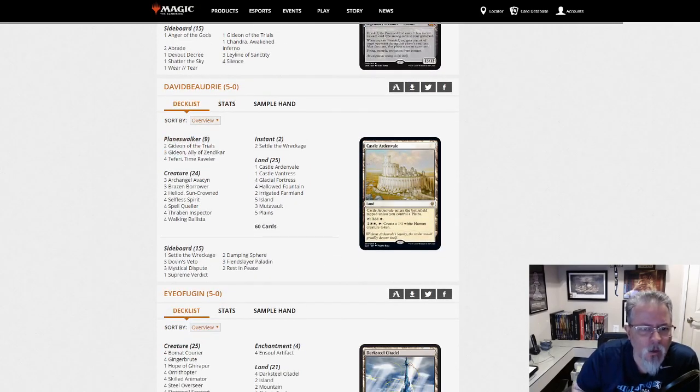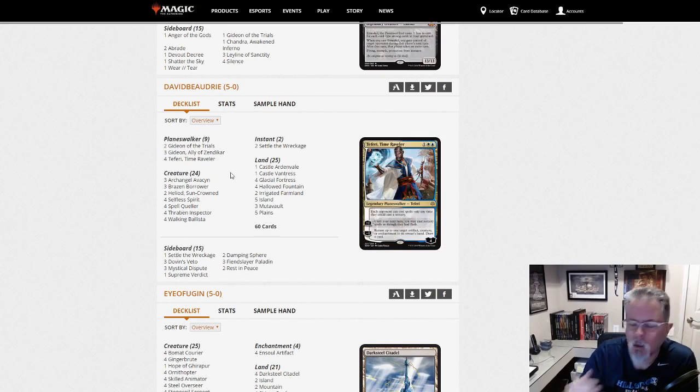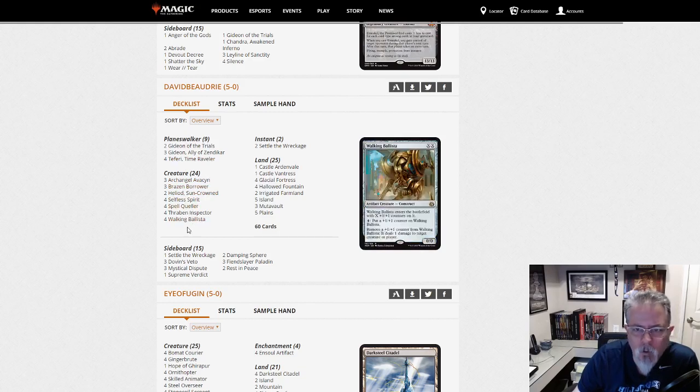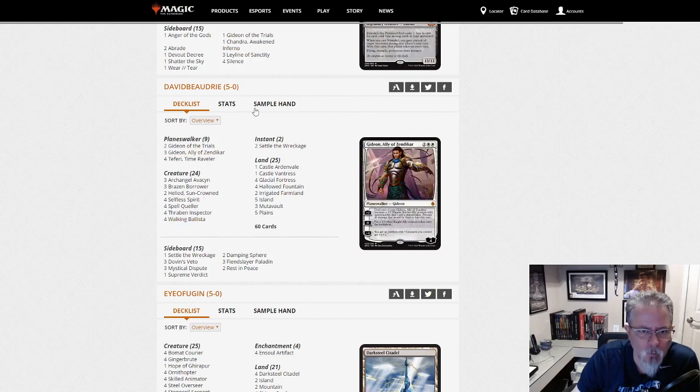David Beaudry with another Heliod deck — this one's only got two. Three Archangel Avacyn. This is the White splashing Blue devotion deck — Brazen Borrower, Teferis, and Spell Queller are your blue splashes. A little more control-y version of Mono White with the blue splash.